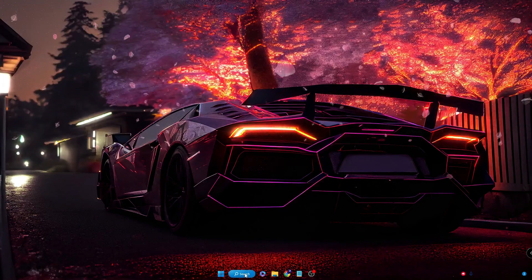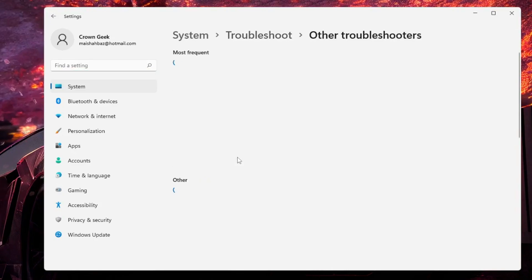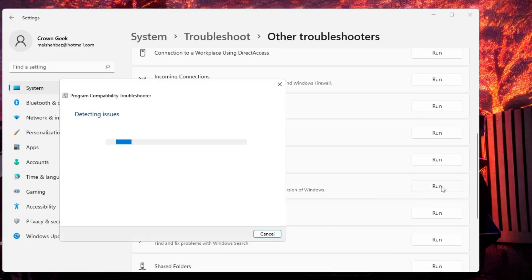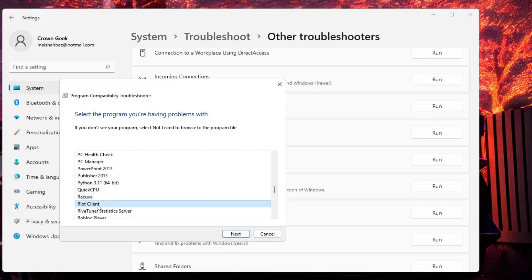Click on your Windows search, type 'troubleshoot', then click on 'Troubleshoot settings', then click on 'Other troubleshooters'. Scroll down and you will find 'Program Compatibility Troubleshooter' — click on 'Run'. From the program list, keep scrolling down until you find the Riot client.